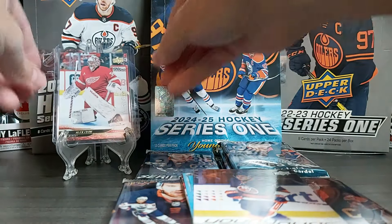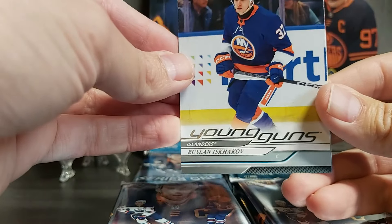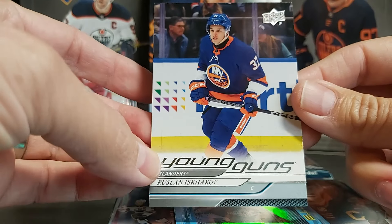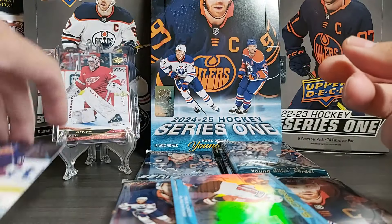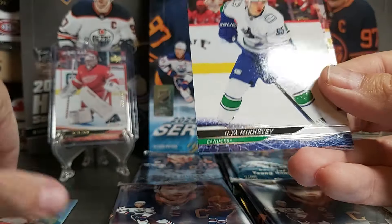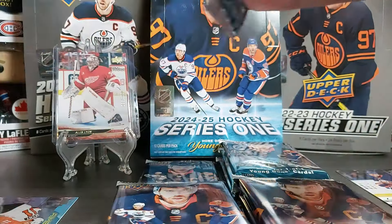Alex Leon UD Exclusive. In a typical box you'll get one hit — a mix of Clear Cut, UD Canvas, Black and White, Dazzler, or Pink. We got the Exclusive. Our first Young Gun is Ruslan Iskakov. Sleek design this year — I find the previous years had a similar look. Then we have AimBots, which is a first new insert this year — Travis Konechny. Then Ilya Mikheyev, Dmitri Orlov, Mario Ferraro, and Jack McBain.